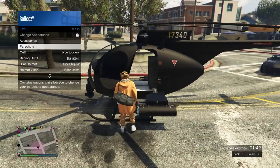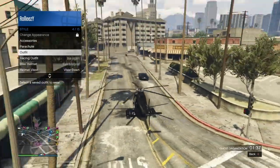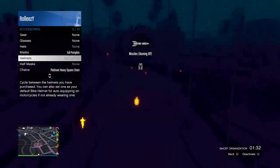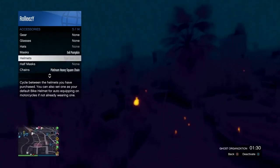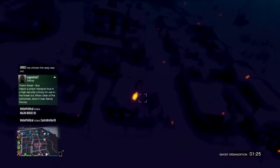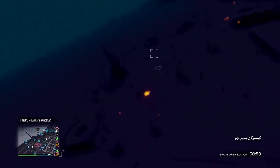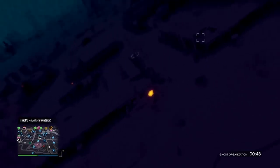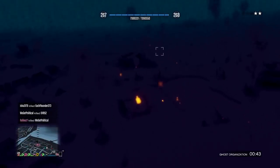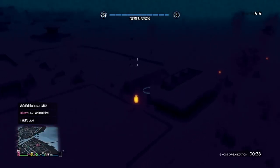All you gotta do is go back to helmets and hit X or A, Square on PlayStation, and boom you're good. Same thing works in a Buzzard - hover over it, click on it, and boom it's glitched on there. Go to Masks, then down to Helmets, hit X or Square, and it is active. You can just fly around and troll people. Go ahead and turn on Ghost Organization if you want to be extra sneaky.